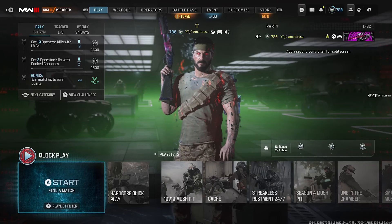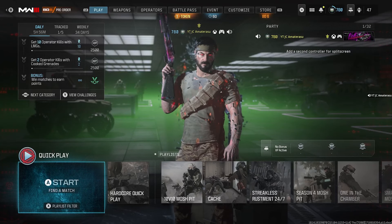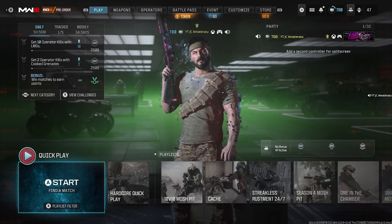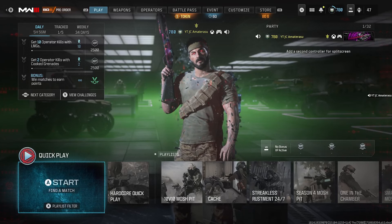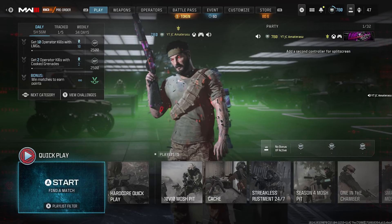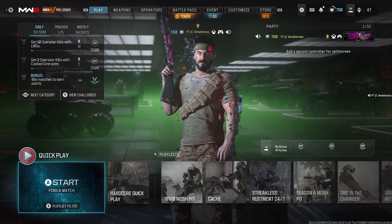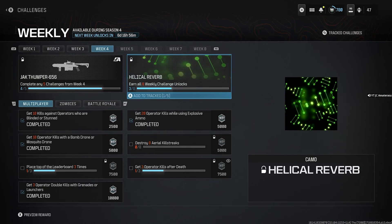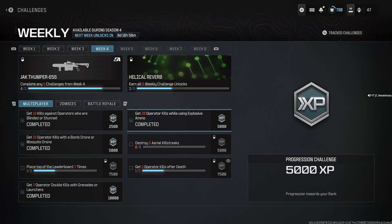Back and at it with a brand new Modern Warfare 3 video. Hope you're enjoying Season 4. This video is how to get operator kills while using explosive ammo. To find these challenges, click Y, head over to your weekly challenges, and you'll see at the top right it'll say 'Get 20 operator kills while using explosive ammo' — it's new for your Week 4 challenges.